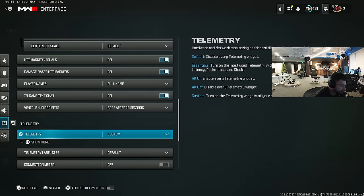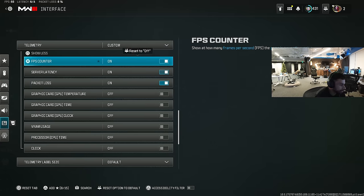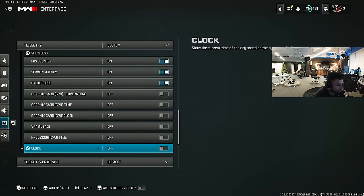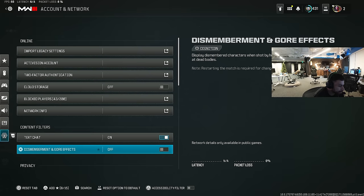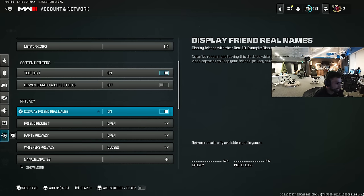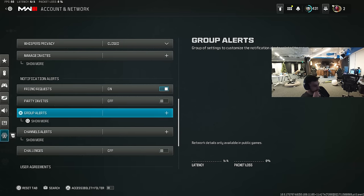I play with my FPS counter, server latency, and packet loss showing — especially in this game because I get packet loss a lot. For account and network, the only thing I touch is gore effects — by default it's on, but I have it off for that arcadey clean feel whenever you kill somebody. That's pretty much it for settings.